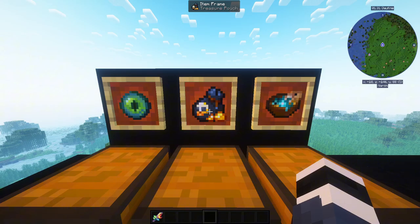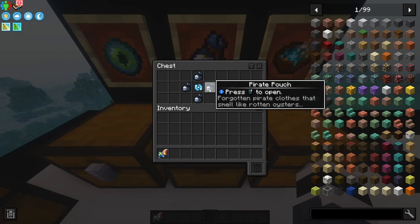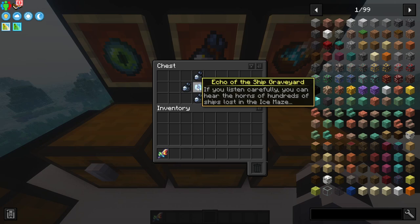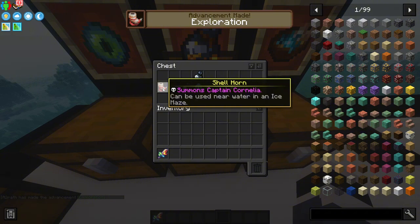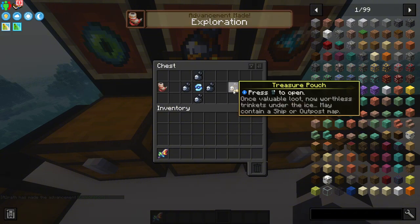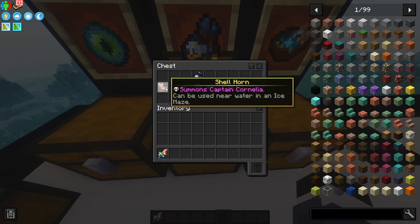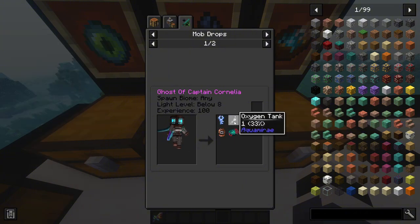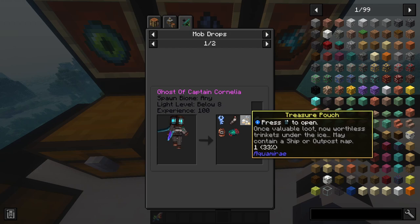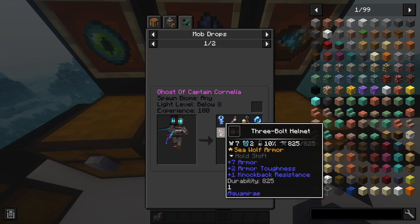The more interesting loot is the treasure pouch, which can be crafted with a pirate pouch and an echo of the ship graveyard. You get the treasure pouch from the shell horn, which summons Captain Cornelia — she is a boss mob that drops frozen keys, an oxygen tank, a treasure pouch, an echo of the ship graveyard, a Bold helmet, and a music disc.